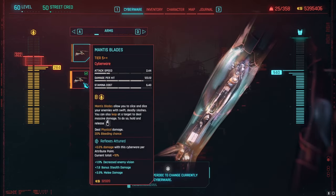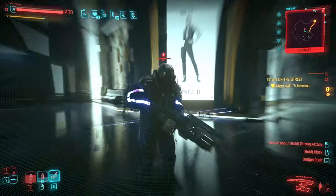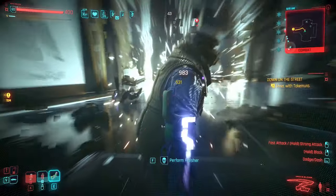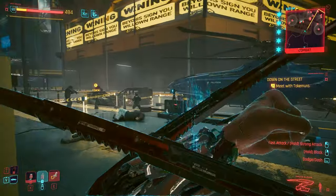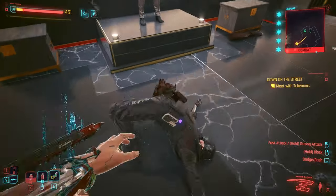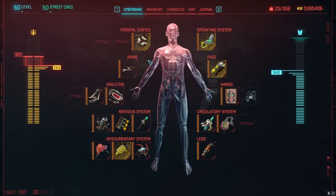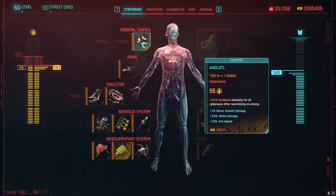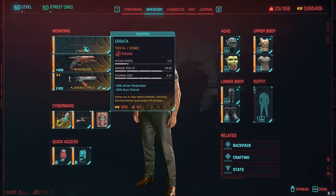For the Skeleton, get Dense Marrow — it gives massive melee damage, stamina cost reduction, melee damage resistance, and bonus armor. Bionic Joints also add melee damage. For Mantis Blades, you can use the regular ones or the special MaxTac Mantis Blades, which are obtainable via a Downtown quest or by progressing further in the Phantom Liberty storyline — I can make a separate video on that. The MaxTac version adds health regen when defeating a bleeding enemy, and all enemies will bleed due to innate bleeding chance on Mantis Blades. For the Frontal Cortex, take the Axolotl for cooldown reduction and melee damage.